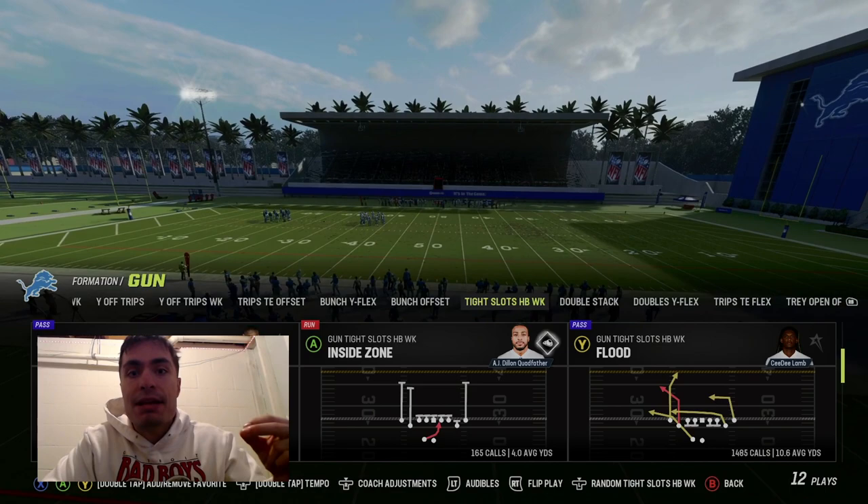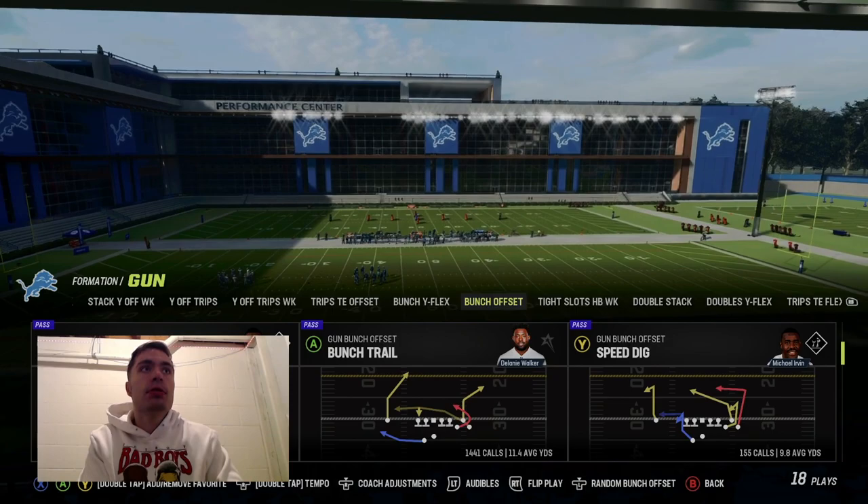Hey guys, Michael from Civil DG, bringing you some passing tips that you can add to make you a better passer. Let's get started with tip number one, and this is better pocket presence.